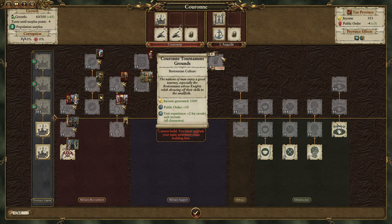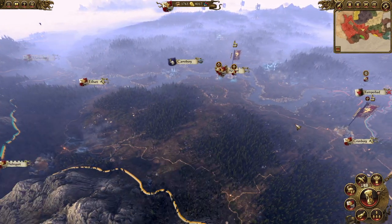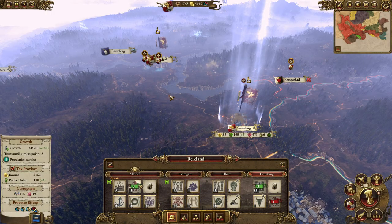We're also going to get plus 10 to public order, stabilizing this region — we'll have absolutely no problem keeping it under our control even with corruption settling in. More importantly, we are going to get plus two to the veterancy of our cavalry units for all characters whenever we recruit them, and we can recruit them wherever we are in the world and still get plus two. Combined with the Warhorse Breeders stables in Grunburg in the Reikland region, that offers another plus three to Pistoliers and Outriders and plus two to Empire Knights, Knights of the Blazing Sun, and Reichsguard, meaning we'll start with plus four and plus five veterancy on those units — an awesome advantage.